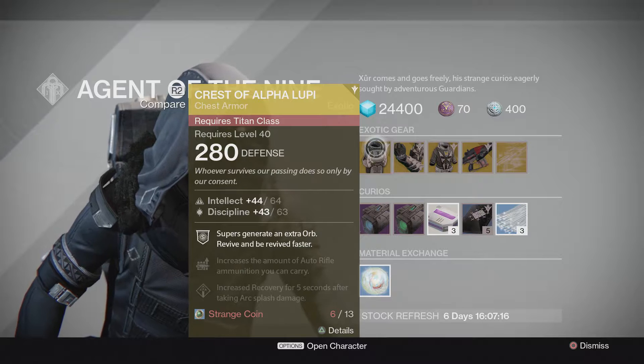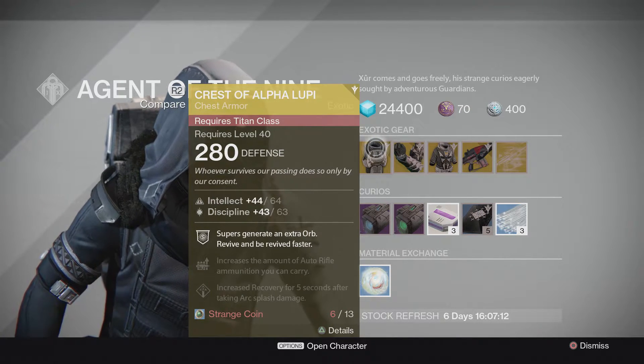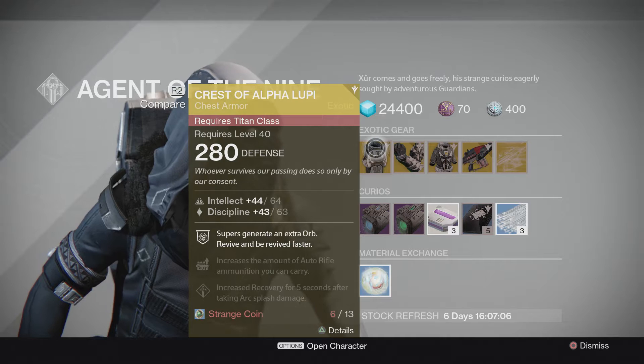For Titan, you can see it's going to be the Chest of the Alpha Lupi. That's going to be: supers generate an extra orb, revive and be revived faster, increase the amount of auto rifle ammunition you carry, and increase recovery for 5 seconds after taking Arc Splash damage.